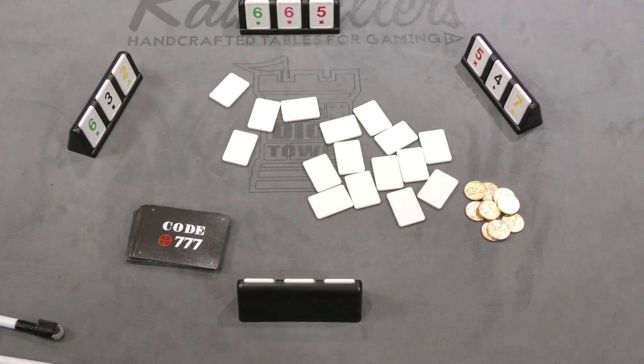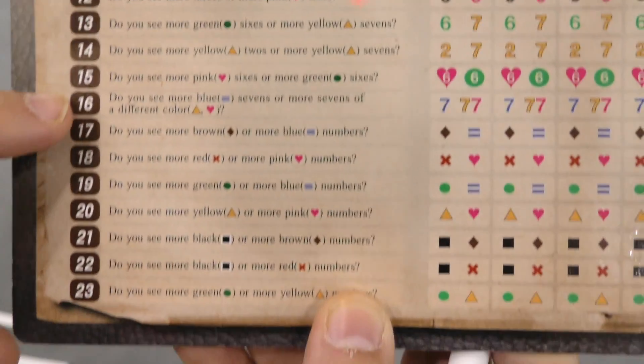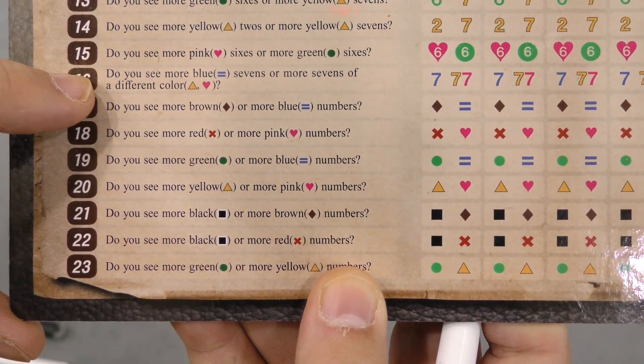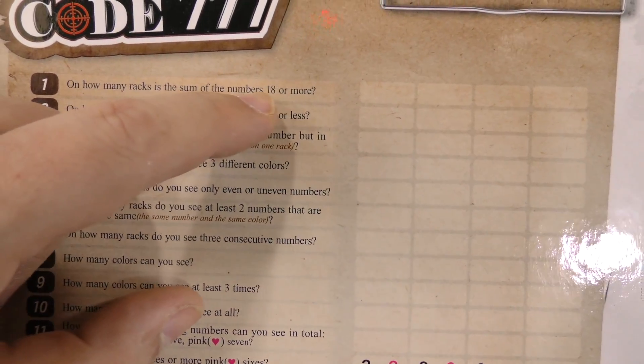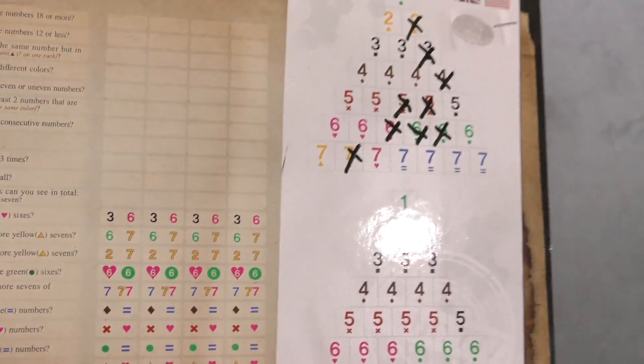Players go around and answer different questions. Questions might be: how many colors do you see? Do you see more blue sevens or more sevens of a different color? Do you see more black or more brown numbers? On how many racks is the sum of numbers 18 or more? And you can write information down on your board to keep track of that.